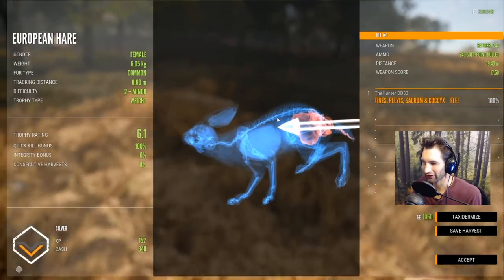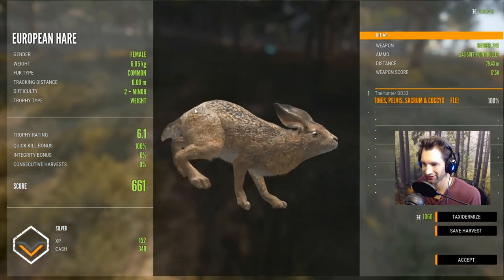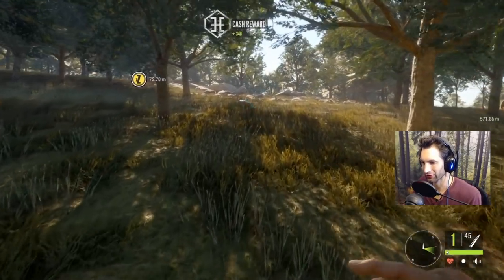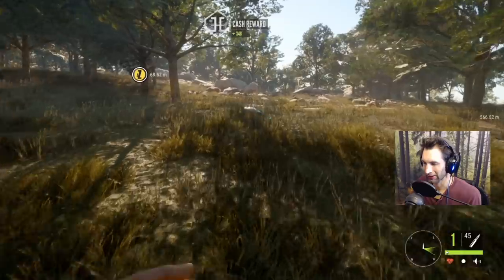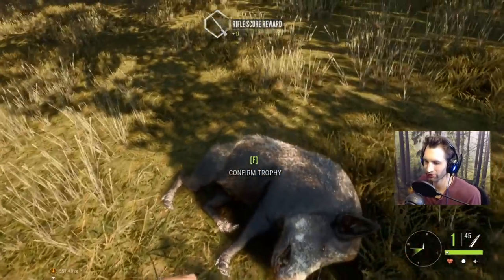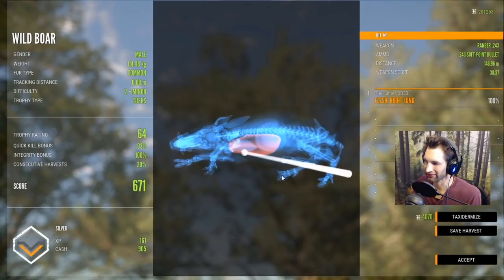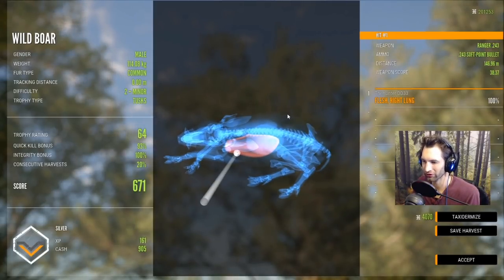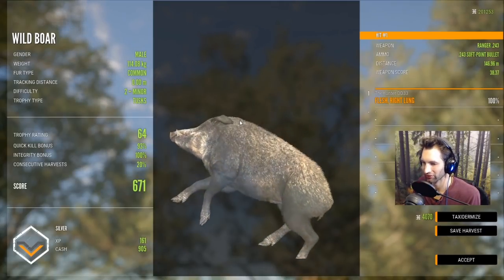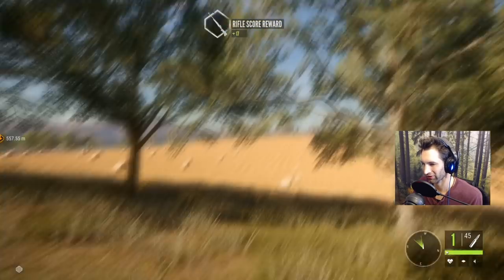We might as well grab her. That was a female European hare at 79 yards out, scoring 661 because we used the .243. Our first European hare of the new map. Now let's pick up this wild boar and see how the .243 did — it didn't go too far. Looks like we only hit it once: a single lung hit at 146. With the .243 and soft tips we don't have much penetration, so that's to be expected. It's only going to score 671, but we still got a 93% on the quick kill.